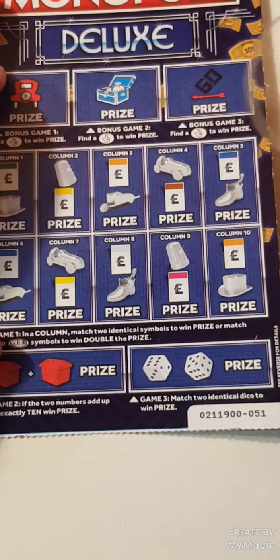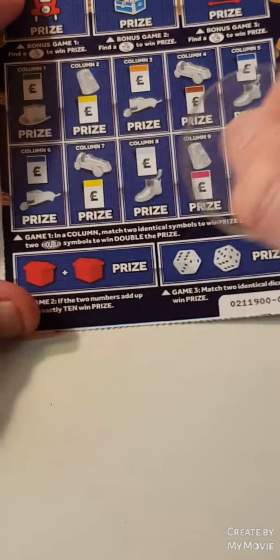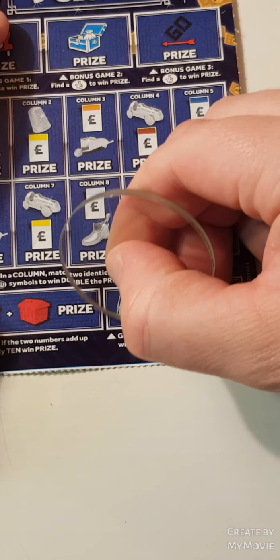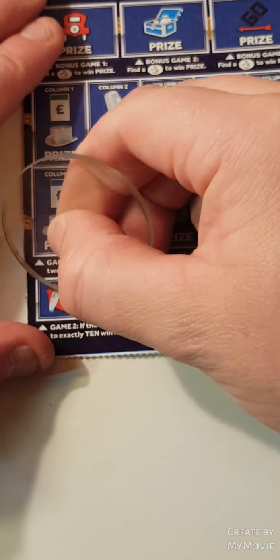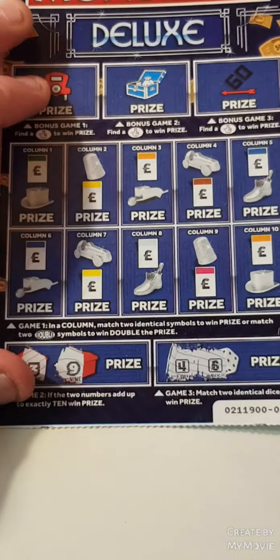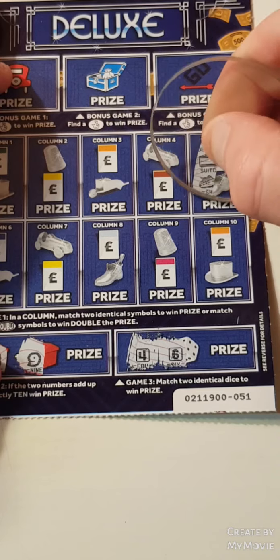So the Monopoly — we have to find the fingers at the top. Match two or two doubles to win double the prize. Match two dice, add up to ten. Start at the bottom here. Four and six — nothing there. Three and nine — nothing there. So this won't match two. Nope, nope.